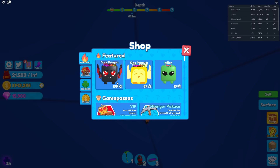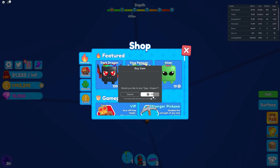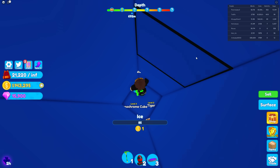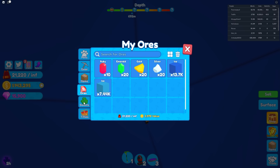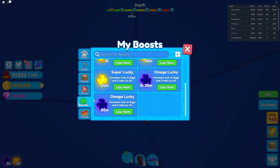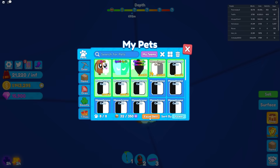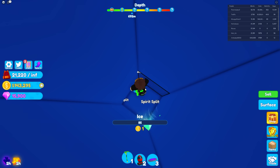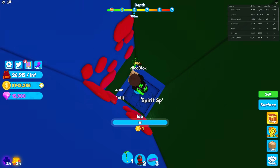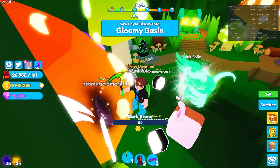Dark dragon for 200 gems. YOLO, let's do it — give me something good. Yes! A legendary pet! Now I can go to items and get the best things. Let me activate the super rich boost and equip the best pets. Hopefully we'll be mining faster. Whoa, I feel much more powerful. I'm so excited to reach the next section. I am feeling very close.